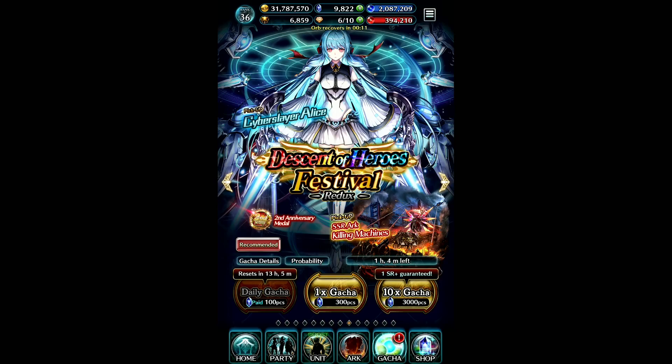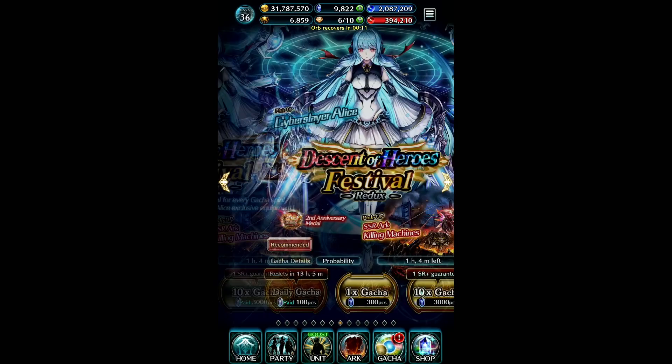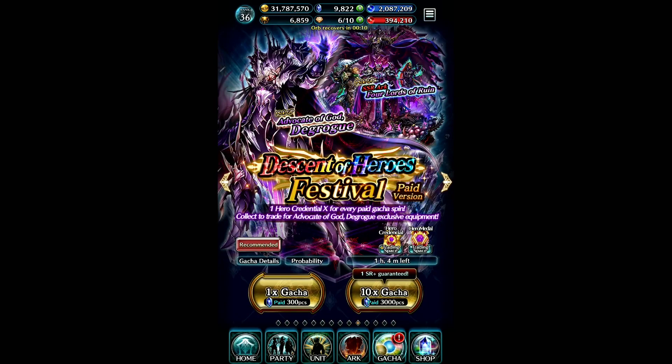I also recommend the paid 100-crystal pull because of the anniversary medals. You get one medal per 100-crystal paid pull. If you do 10 of these over 10 days, you're actually saving a lot more compared to doing 3,000 crystals on a 10-pull, while also accumulating extra anniversary medals. Those medals can help you obtain a character in the end, so it's a method worth considering.